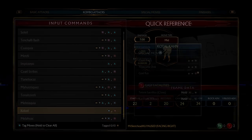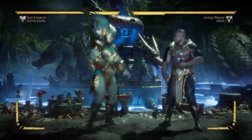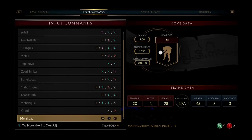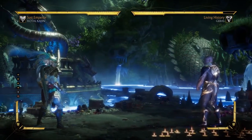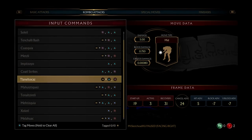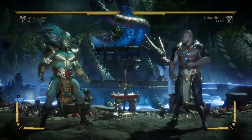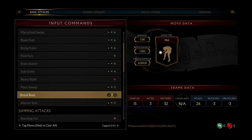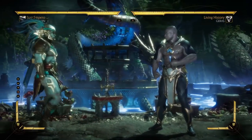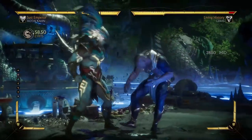Finally, we have the last two strings. 3-4 is completely useless — no purpose at all. And we have 4-3-4. This one is actually useful. Negative 3 on block, low starter, and it knocks away. I would say this one is decent. He also has 4-4 — a negative 3 advancing mid. The big boot — it just kicks them away. This is a decent move.